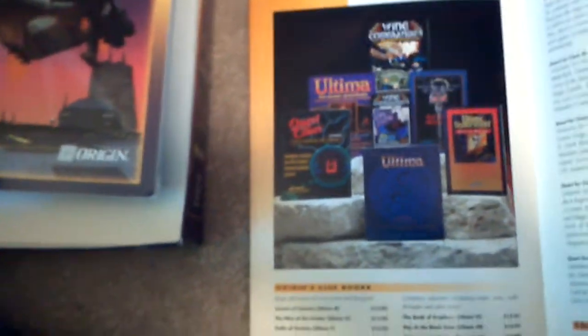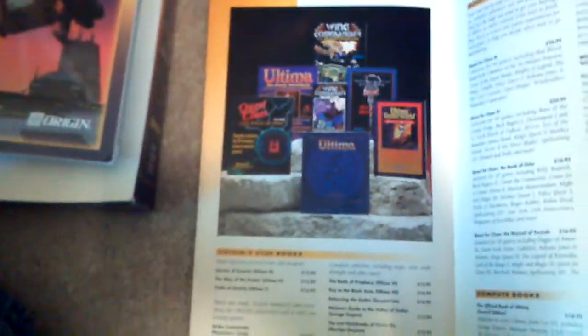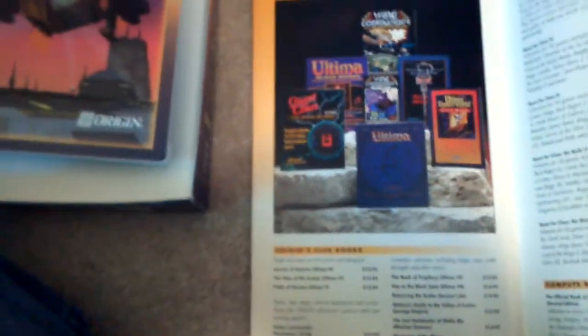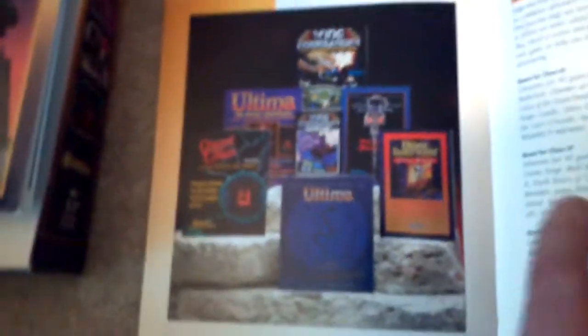Clue Books — we have Clue Books for various Ultimas and Wing Commanders. Clue Books for the Ultima series would be handy; Wing Commander probably not so much. In this day and age, you can just download PDFs. These are about $12-$15 for a guidebook, which is actually slightly more reasonable. There are also Quest for Clues compilation clue books with tips for games that are not necessarily Origin games, including Indiana Jones: Last Crusade, Wizardry, Curse of the Azure Bonds, Magic Candle, and Police Quest. So they're basically selling guides for other people's games, which is kind of cool.